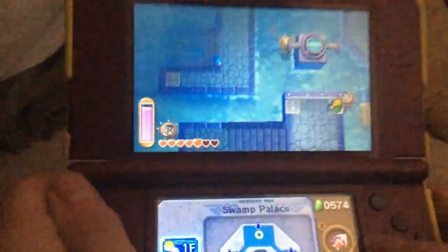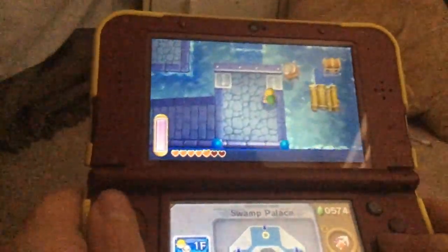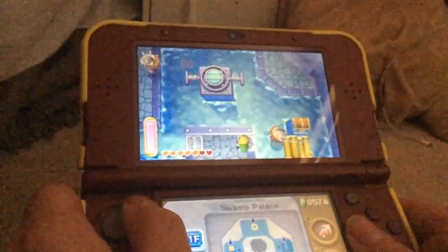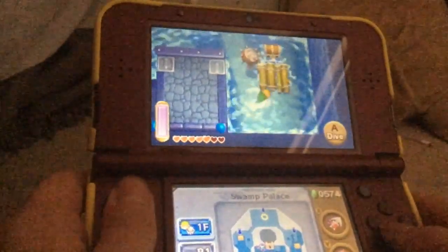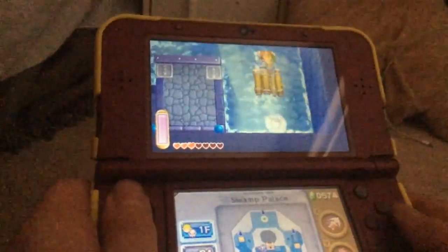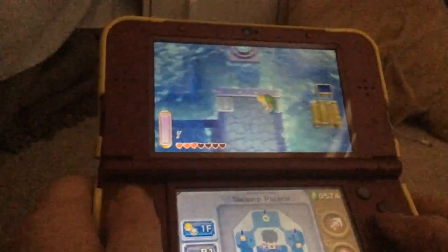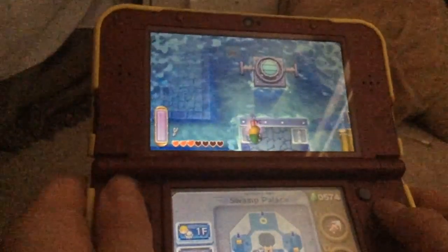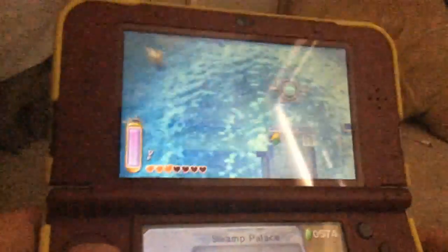I'm going to get this chest now that we actually have the ability to increase the water level. What a surprise — the first present. I'm going to assume that we just need this lower down one, because that's all I can think of.